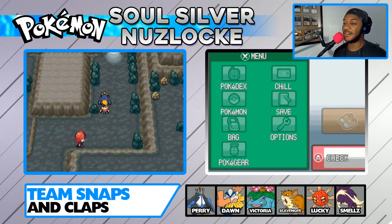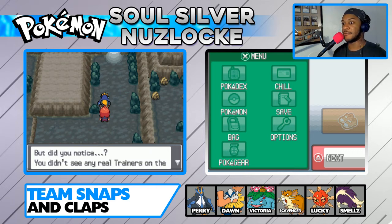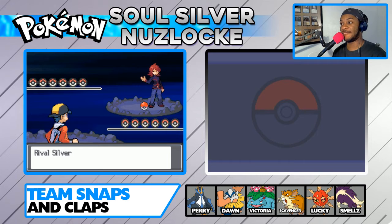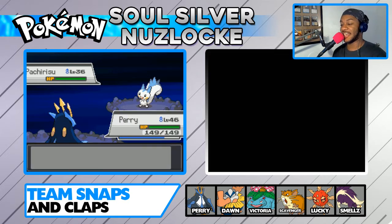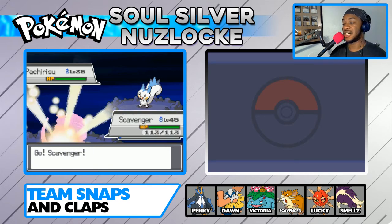Oh sweet baby Jesus, look who it is! Silver challenges us - he says Victory Road is at its end, we didn't see any real trainers on the way because they were all spineless, and he's going to crush us right here. All right Silver, you're about to get the business - and not the good kind. He's got six, we've got six. His first is Pachirisu at level 36, so of course we're going to switch Perry out and send in good old Scavenger.